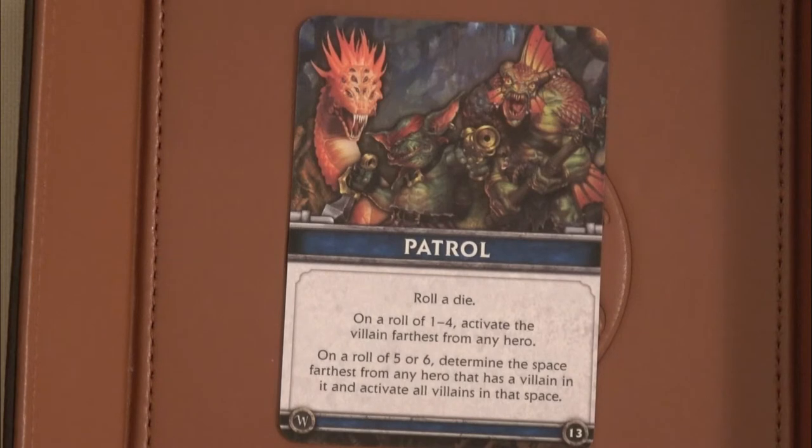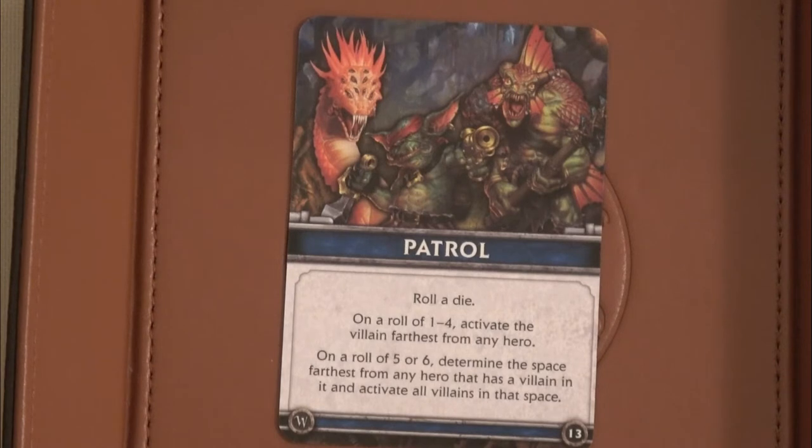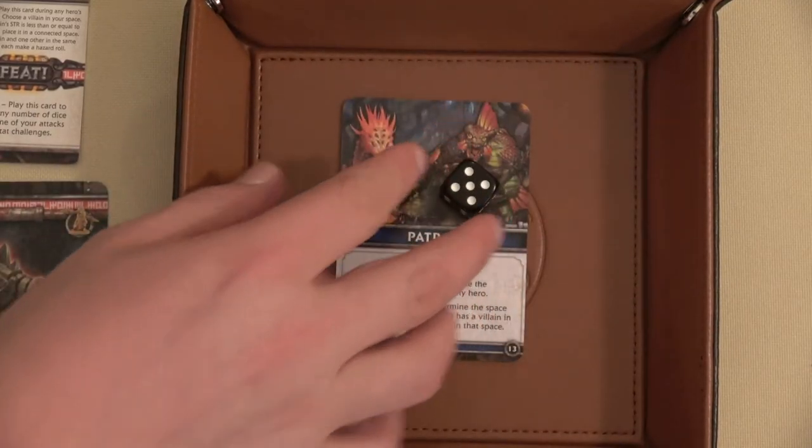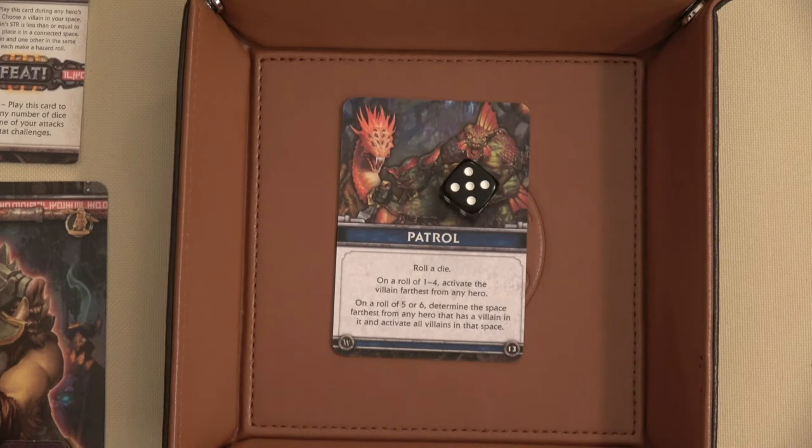Roll a die. On a roll of one through four, activate the villain furthest from any hero. On a roll of five through six, determine the space farthest from any hero that has a villain in it, and activate all the villains in that space. We get a five, so we're going to activate all the villains in the furthest space from the heroes.